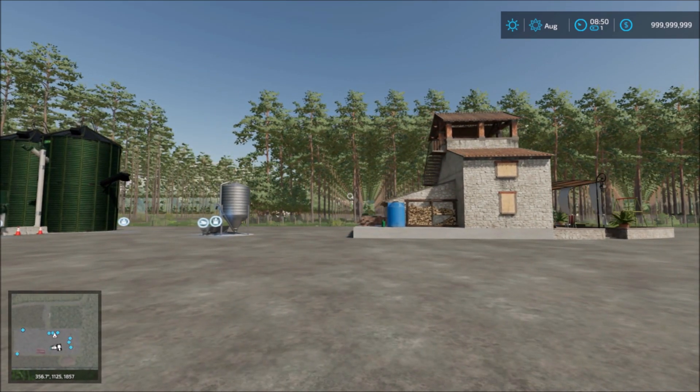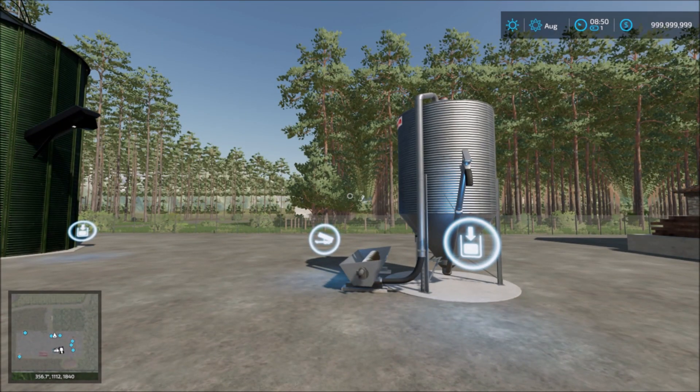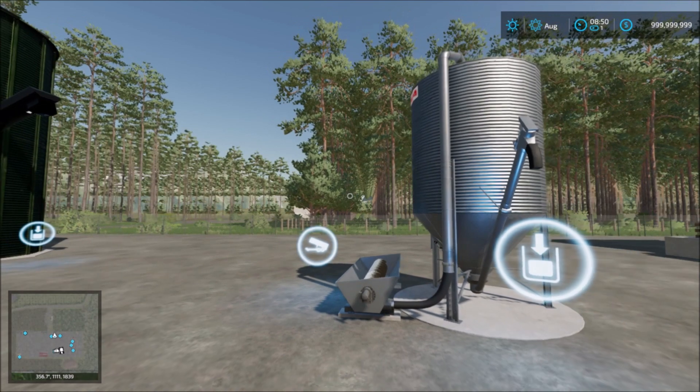Then we have a mini storage for if you're using a wheelbarrow to transport crops to and from. So you could use this storage here for the wheelbarrow.